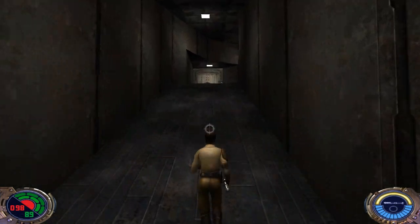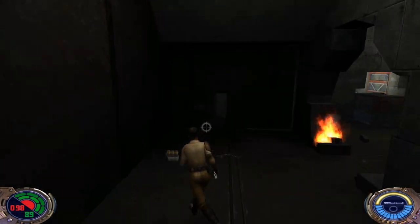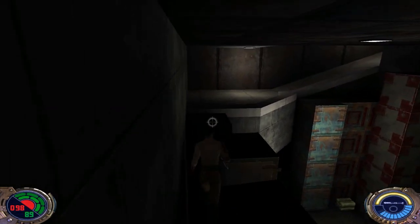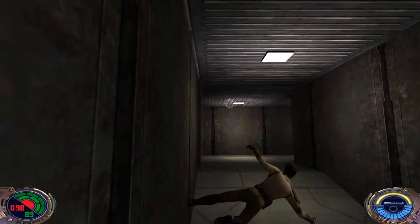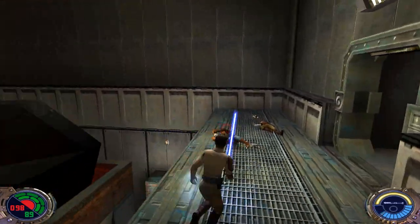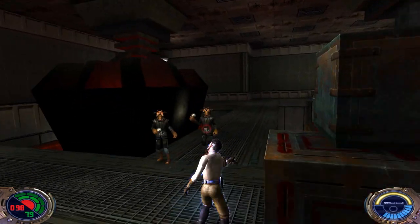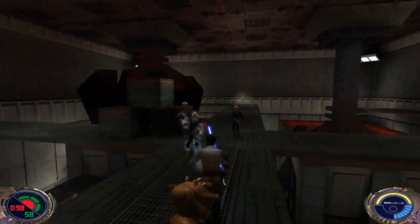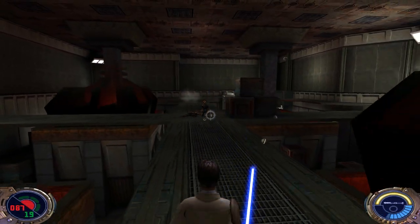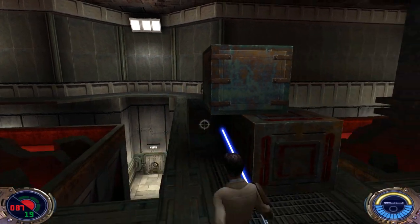We can just head back here and continue on, going back the way we came. We can jump up here, around this way, and scale the wall. We can head outside here — whoa! Let's not get hit by that thermal detonator. We've got a whole lot of Grands out here. This area can be a little bit tricky.